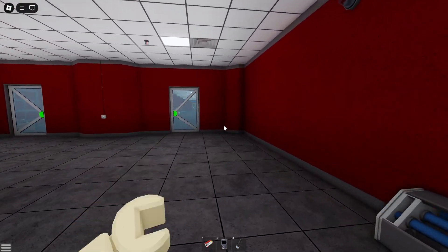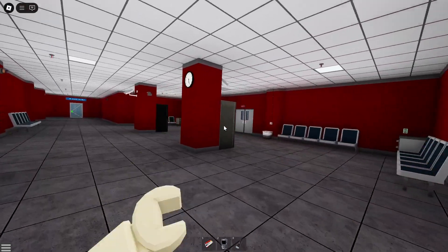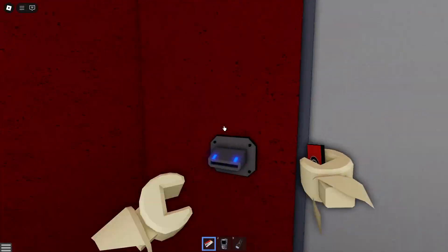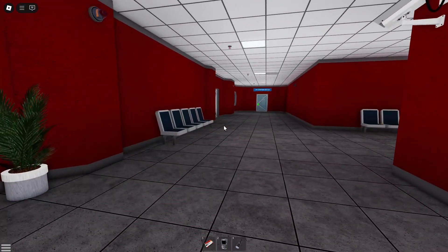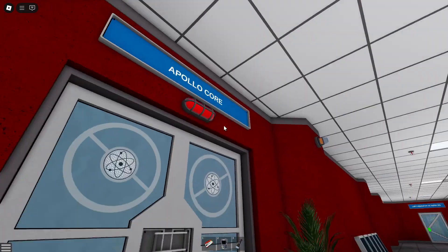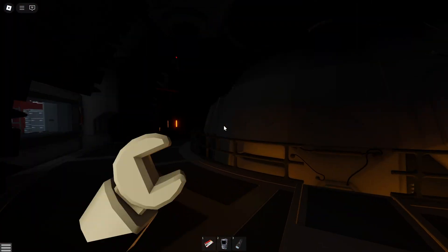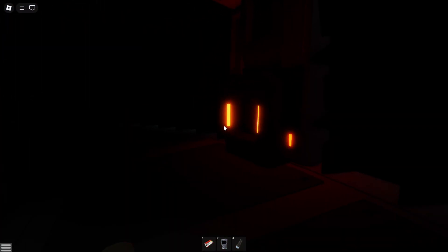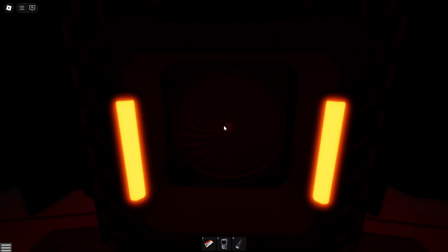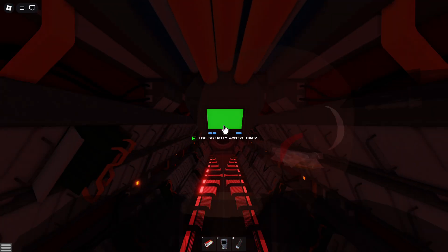Go right down to the end, then turn left, and then you're going to come through here. This is not the core — that is the lift that goes down to that mysterious place that I don't know about. We're going to go through this door here that says Apollo Core — very helpful. And this is where the core is. In order to get access to the core we're going to need security access, so we're going to come in here and use the security access tuner.